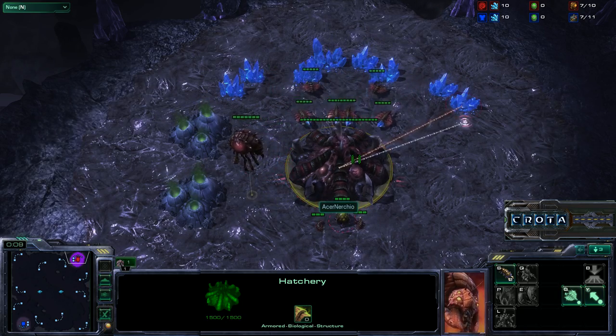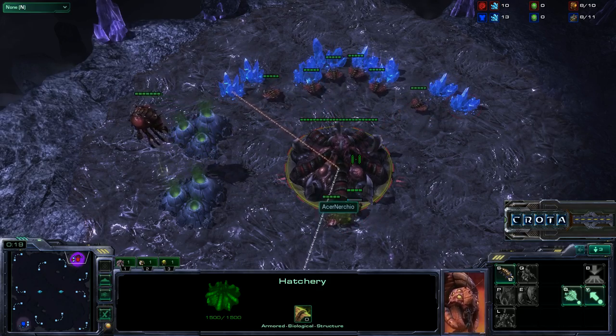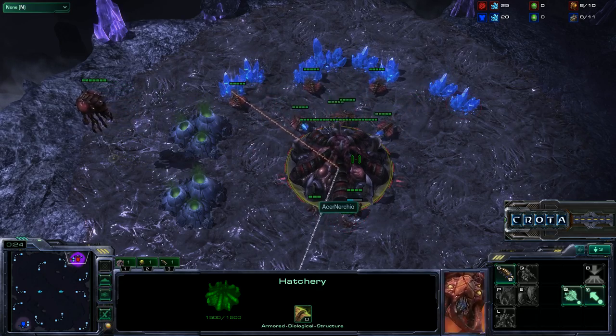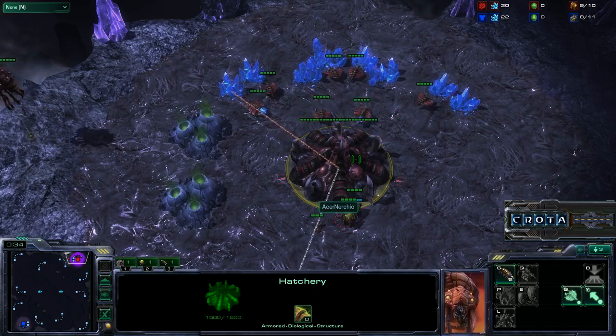Now, in general, all you're trying to do in StarCraft II is to destroy each other's buildings. Simple as that, straightforward as that — whoever loses all of their buildings first loses the game. Now, like in any good game, there are many ways to approach and get to that one particular objective.